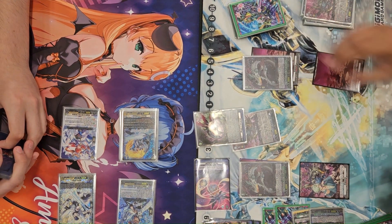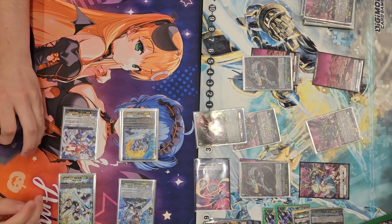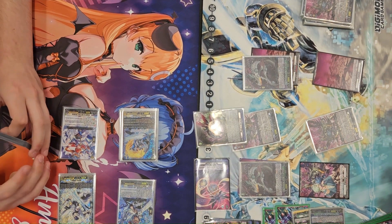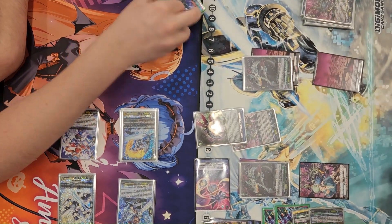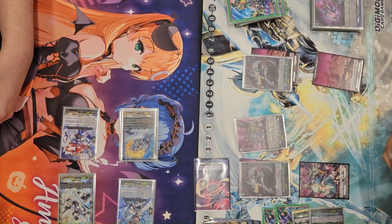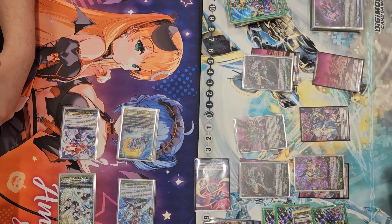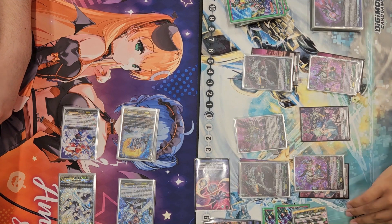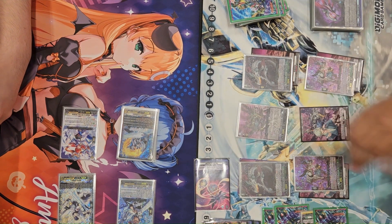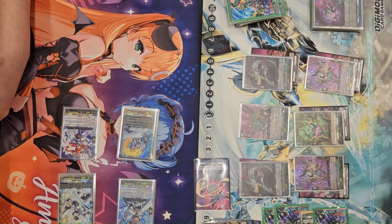We're getting closer to our win condition. Activating the Mask of Hydreigon and seeing the Persona Ride off the top — just taking that for next turn. My ability to reach next turn is looking a little shaky. I'm at four, and MLB swings for two damage every time. I'm running very low on PGs at this point. We see the Grade 1 Wrench coming down, Counter Blasting one to get my last Dragon Tree Marker.